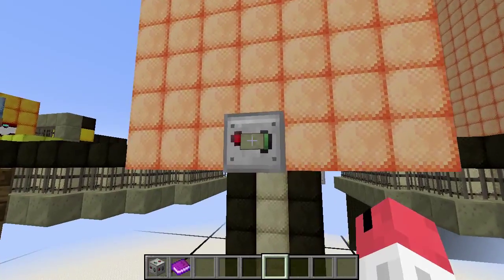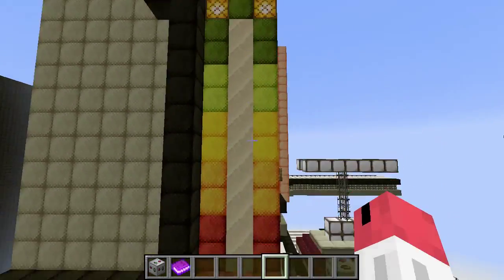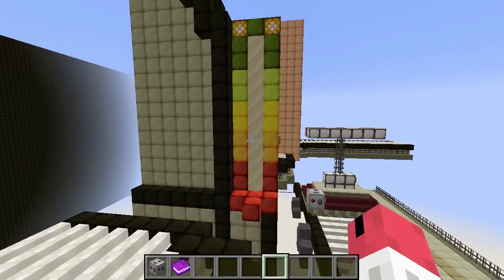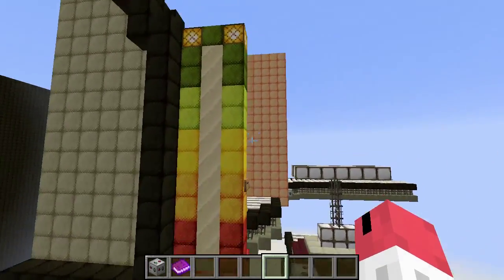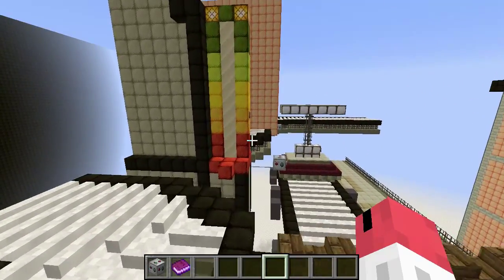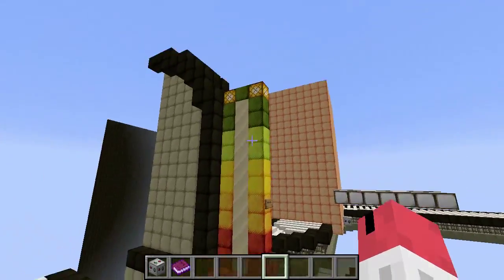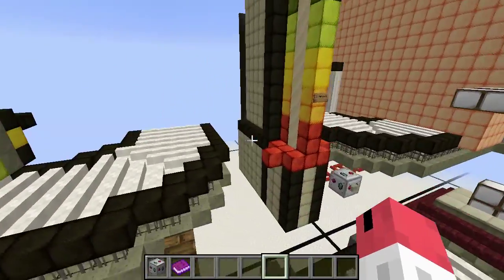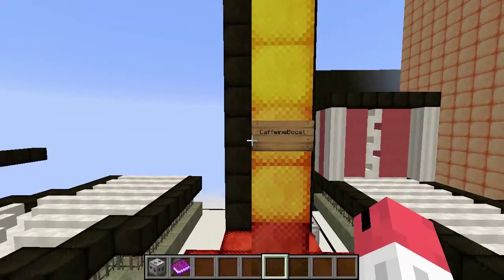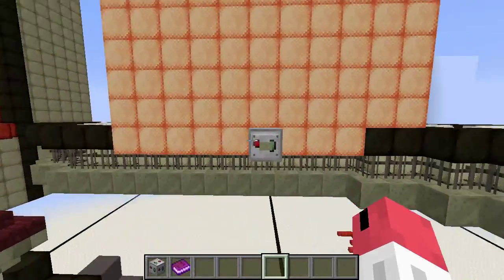Our fourth winner is Caffeine Boost, who had the brilliant idea to reuse things we've already made. Initially I wasn't sure I wanted to pick this one, but adding a sands-of-time timer into this game has some really cool aspects about it that I can't talk about now because I don't want to spoil it for the actual game. Congratulations, Caffeine Boost!